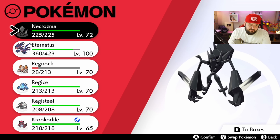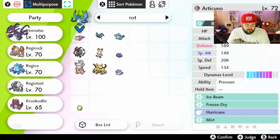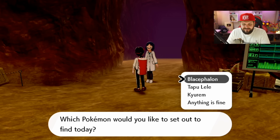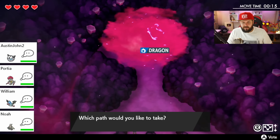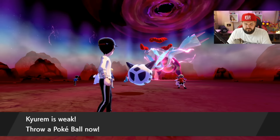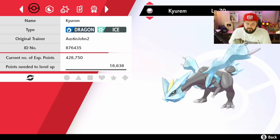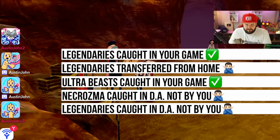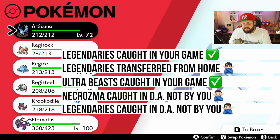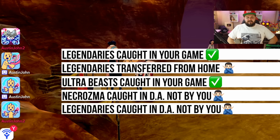It did not work with Necrozma — a legendary caught from the other game — and I didn't have Adventure 4 unlocked. So let's try a non-Adventure 4 legendary. I transferred over my shiny Articuno that I got from the Max Layer Dynamax Adventures. It said dragon type so we came here with ice Pokémon. Live! Shiny reaction — possibly... nope. She found Moltres down in the Max Layer. So no — because this Articuno was caught in the Max Layer, just not in this game.